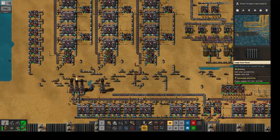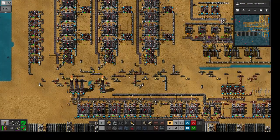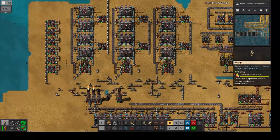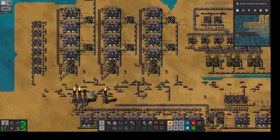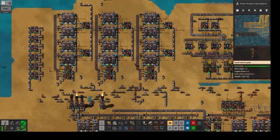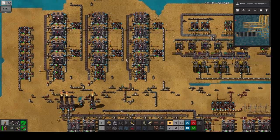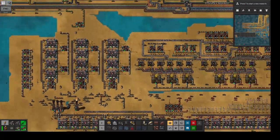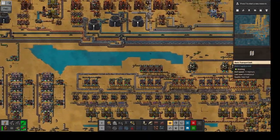Hello and welcome to our Factorio block — this is episode 212. Let me just refactor a little bit and see what we have on the agenda. The main goal is to get towards module production, and in order to get there we need a couple of things.